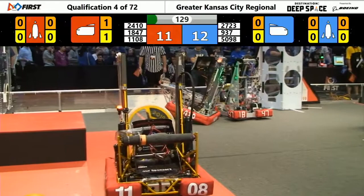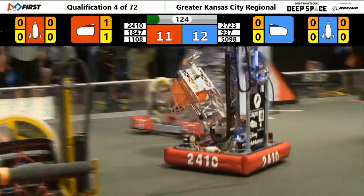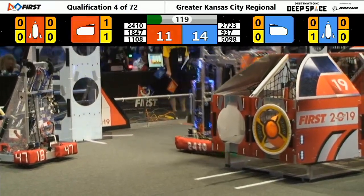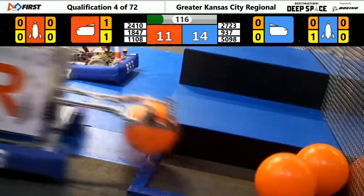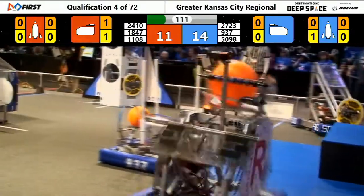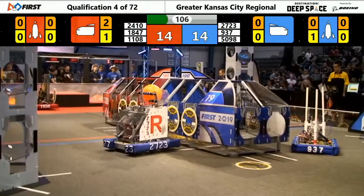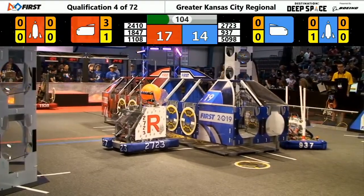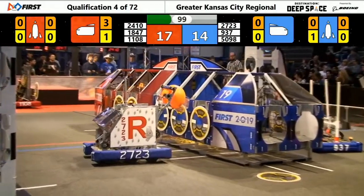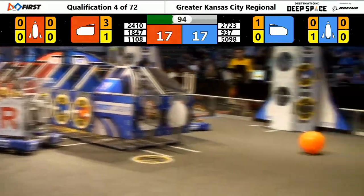Looks like that falls off and the cargo rolls out. Our partners on the blue side of the field, 50-98, Stinger, securing a hatch panel to the lowest level of the Blue Alliance Rocket. On the red side of the field, 24-10 — that's the Blue Valley Caps and Metal Mustangs trying to secure some cargo, and they do so successfully. On the blue side, we're getting level 2 on the Blue Alliance Rocket by Team Stinger, sealed up with a hatch panel.